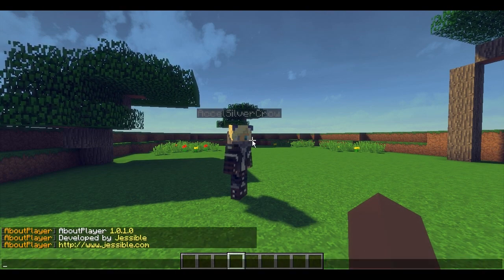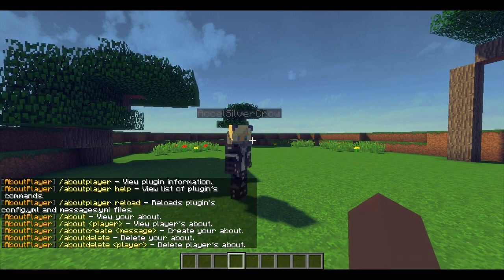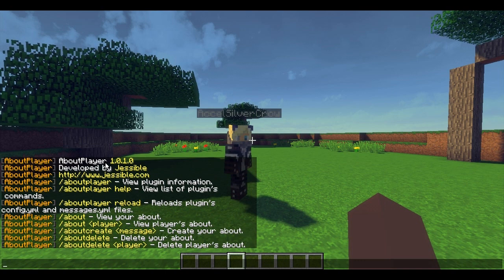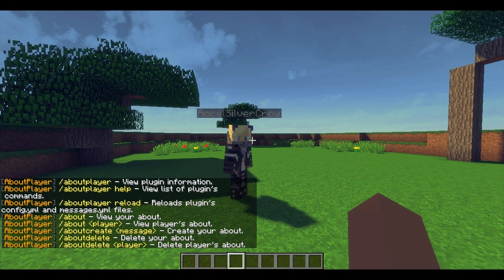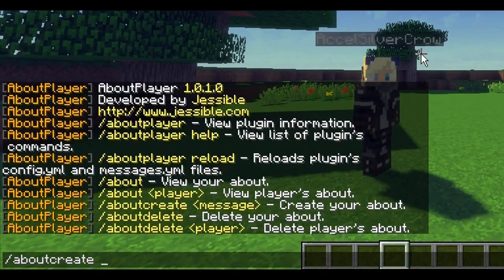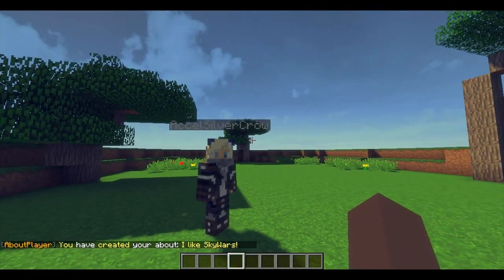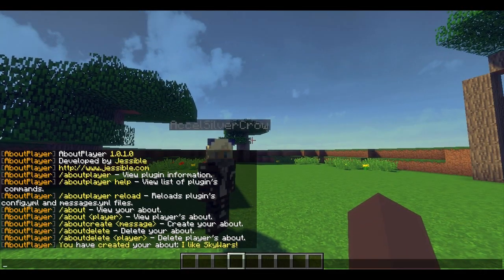There's even a page so check them out and leave them some love. If you do /ap it will show you all the commands, but I'm gonna show you all the commands right now. First of all, I'm gonna create my about. If I do /about create and then leave a message — 'I like Skywars' — boom, there we go. I just created mine.